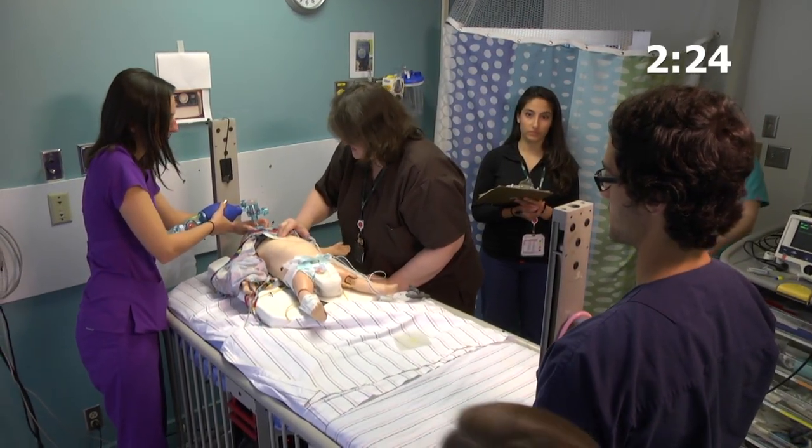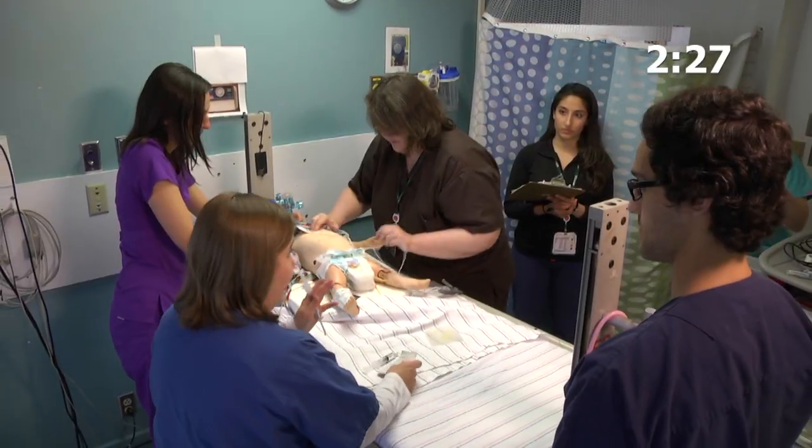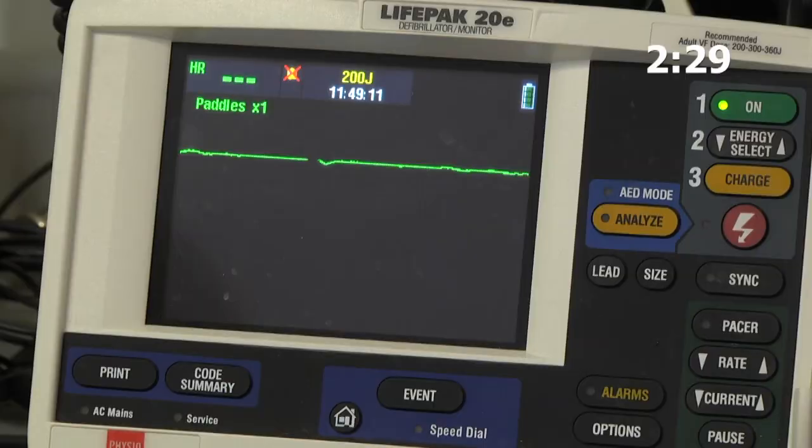And next breaths — can we pause compressions and check her central pulse? I have a dose of epi ready. I don't feel a pulse. It looks like asystole. So let's continue compressions and go ahead and give epi please.